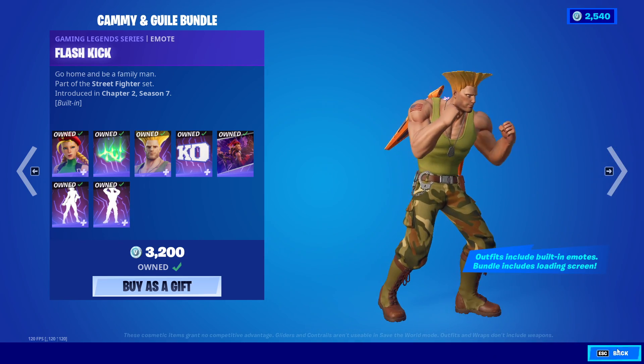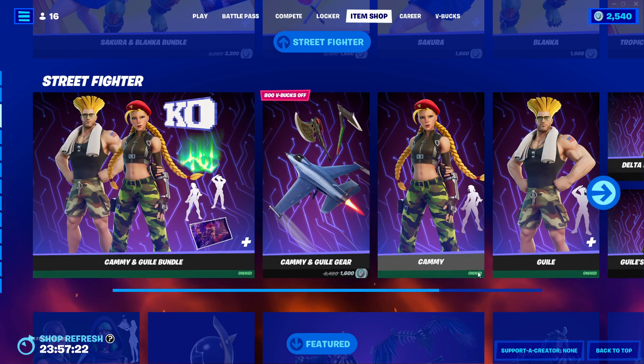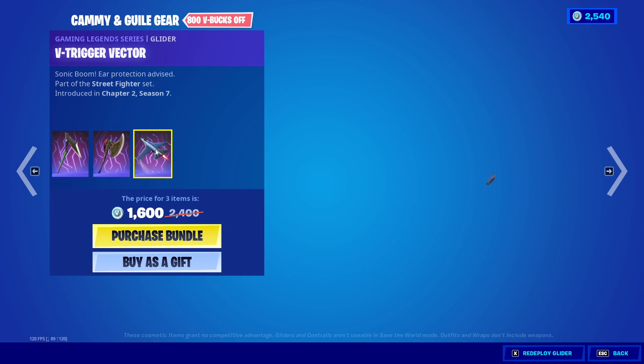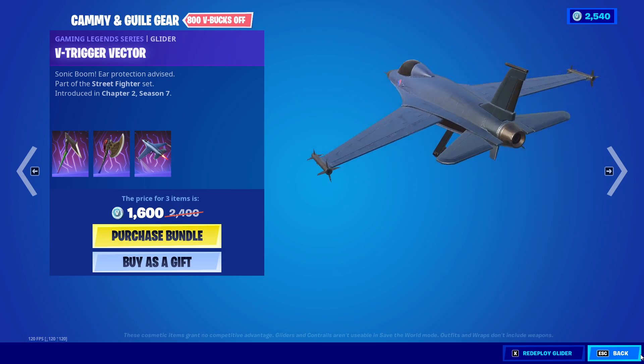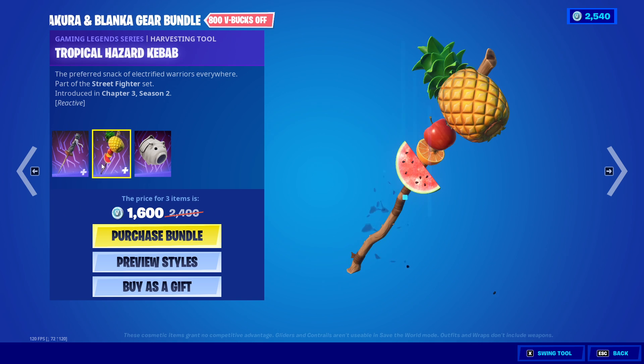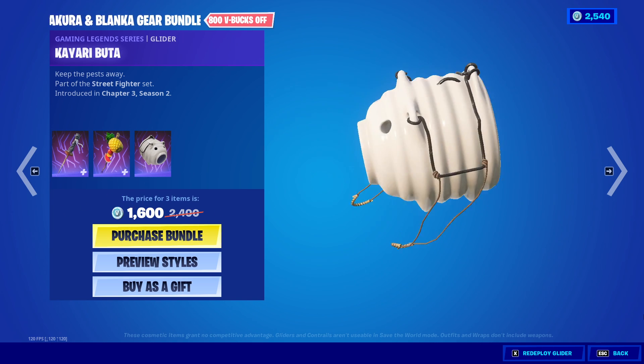And the flash kick — one of my favorite Street Fighter characters. Their gear bundle as well, which includes the Delta Red Bowie, the guild's Nuggle Buster, and the V Trigger Vector. One of the best in the game in my opinion. Got their gear bundle up here as well — the Fighting Tournament Trophy, the Tropical Hazard Keychain, and the Karate Booter.